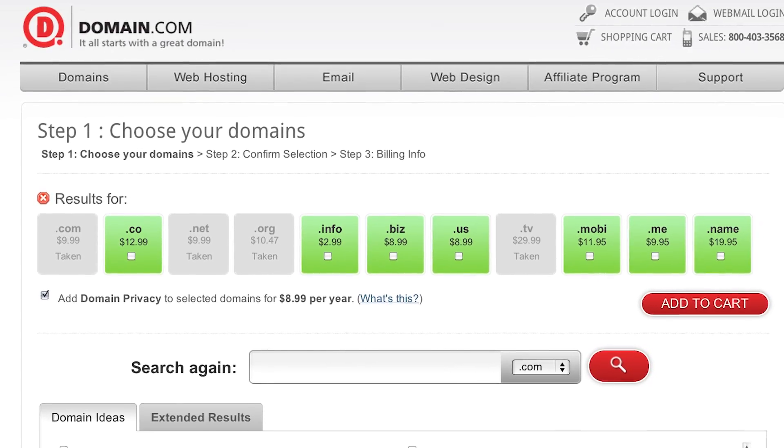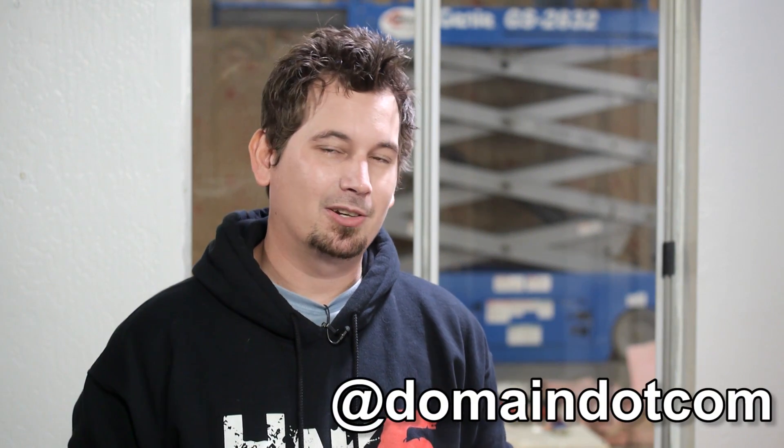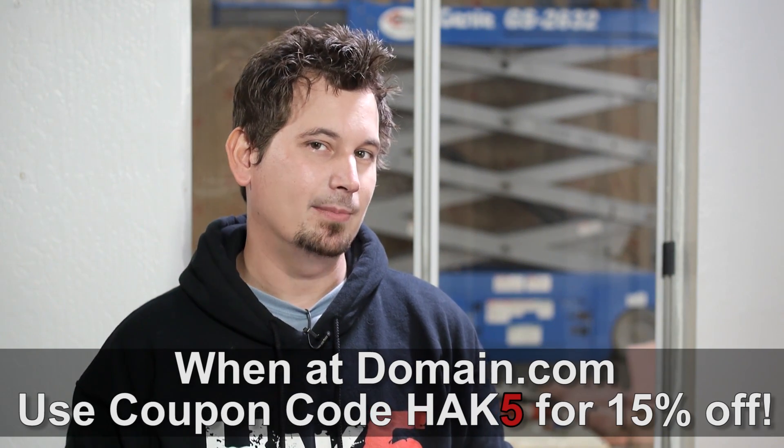It doesn't matter if you're a scissor lift or a skizzor lift — when you have that brilliant idea and it hits you, you need to snag yourself a domain name and web hosting fast. And with Domain.com's quick domain discovery system and their easy checkout process, you'll have your website up and running in no time. I love Domain.com — not just because they're affordable, reliable, and easy to use, but because they are the coolest people I've ever had the chance to hang out with up in Portland. Domain.com's social media presence and great customer support make it a really fun place to do business. They want to hook you up with the coupon code HAK5 at checkout for an extra 15% off. So when you think domain names, think Domain.com.